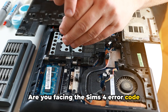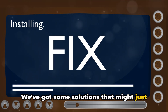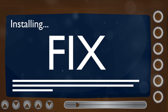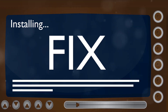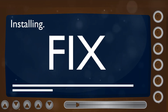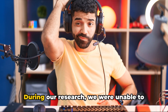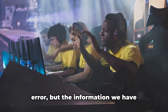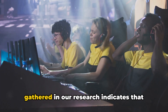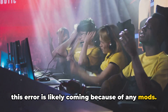Are you facing the Sims 4 error code 102:F7A88F27-9601C9E? It's a head-scratcher, isn't it? Don't fret — we've got some solutions that might just help you resolve it. During our research, we were unable to find any official information on this error, but the information we gathered indicates that this error is likely caused by mods.